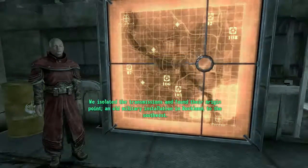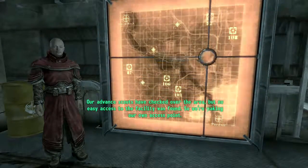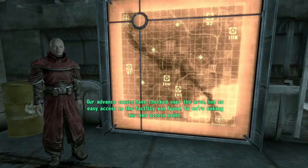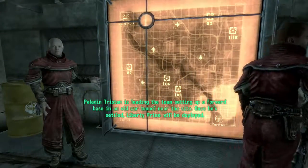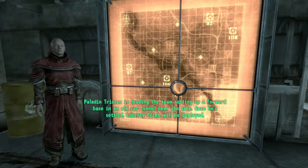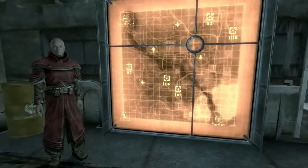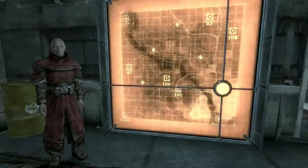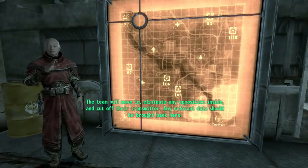An old military installation in Rockland, to the southwest. Our advanced scouts checked over the area, but no easy access to the facility was found. So we're making our own access point. Paladin Tristan is leading the team setting up a forward base in an old car tunnel near the site. Once he's settled, Liberty Prime will be deployed. Prime's directive is to neutralize their defenses and create an entry point for the team. The team will move in, eliminate any opposition inside, and cut off their transmitter.